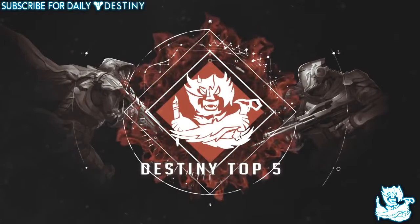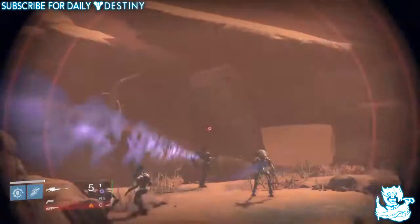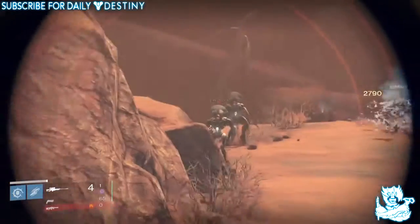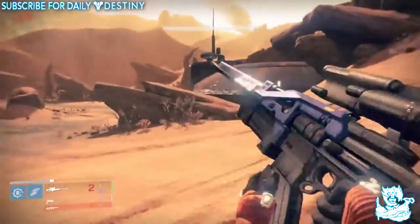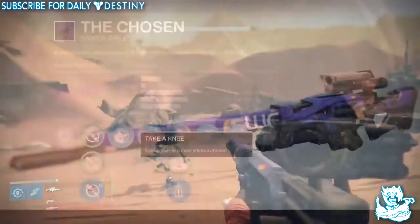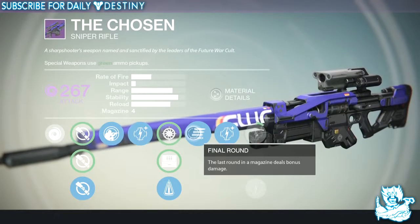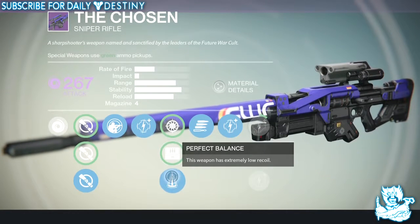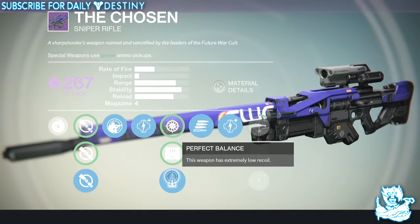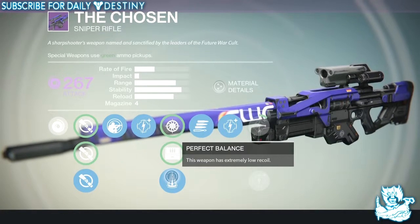At number 5, my 5th favourite sniper rifle in the game pre DLC is the Chosen. This is a Future War Cult sniper rifle, it's a void damage weapon. Its standout mods are: Zen Moment — bonus accuracy while crouched; Final Round — last round in the magazine deals bonus damage; Snapshot; Field Scout — maximum ammo capacity; and Perfect Balance — this weapon has extremely low recoil, which is the actual perk I use.